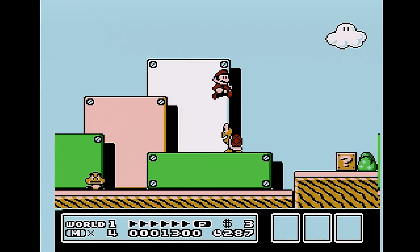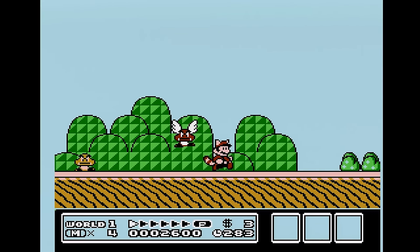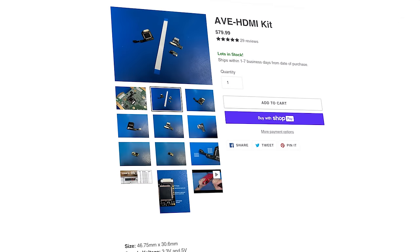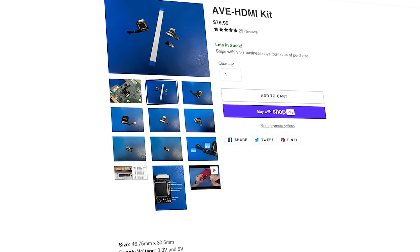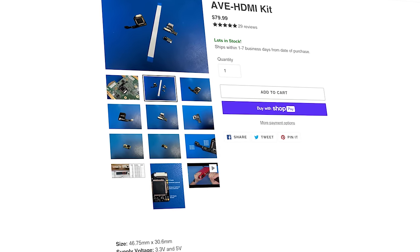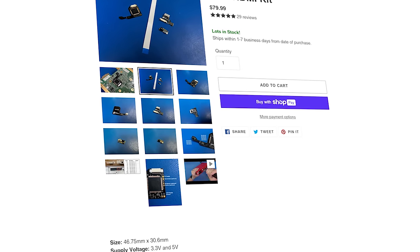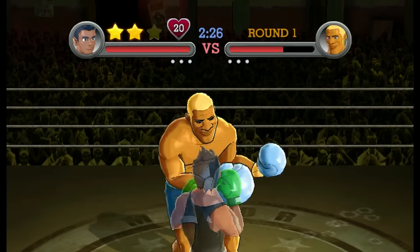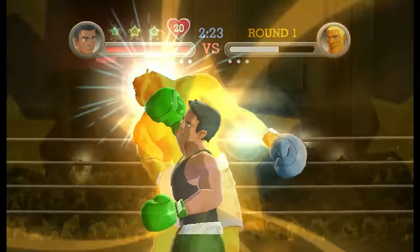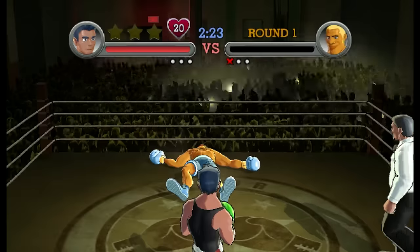Even though I typically prefer playing on a CRT, I like to have sharp pixels for extremely clean footage for the sake of content. One mod I've been hoping to have installed at some point is the AVE HDMI kit for Wii, as it's relatively inexpensive and it would be a 2-for-1 to get mind-blowingly sharp pixels from both Wii and GameCube games. But I'll admit, now I'm not so sure it would be worth the hassle anymore, thanks to the resampler setting in Dolphin essentially providing that for me now.